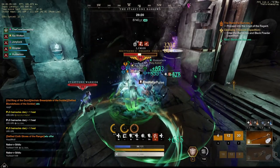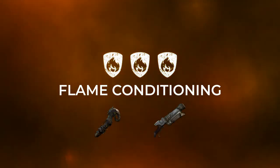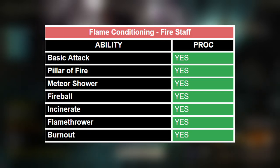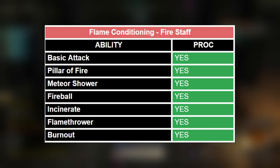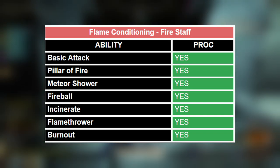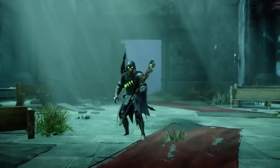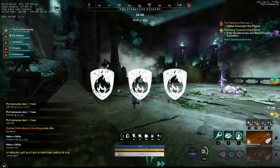Now let's move on to flame conditioning. We've tested the firestorm and the blunderbuss. Here's the full summary of everything that procs flame conditioning on the firestorm — as you can see, all of the abilities and the basic attack of the firestorm proc flame conditioning. This makes flame conditioning an excellent perk to counter the firestorm meta.